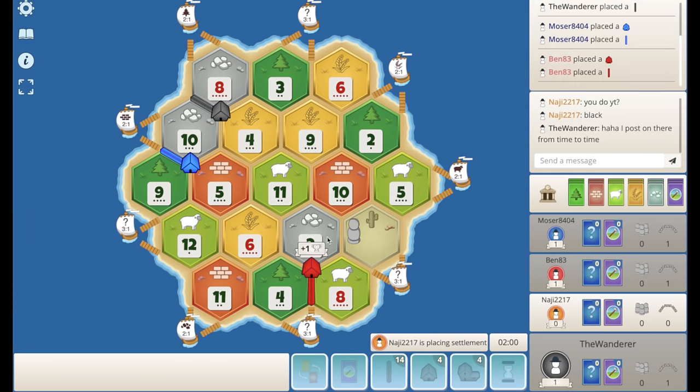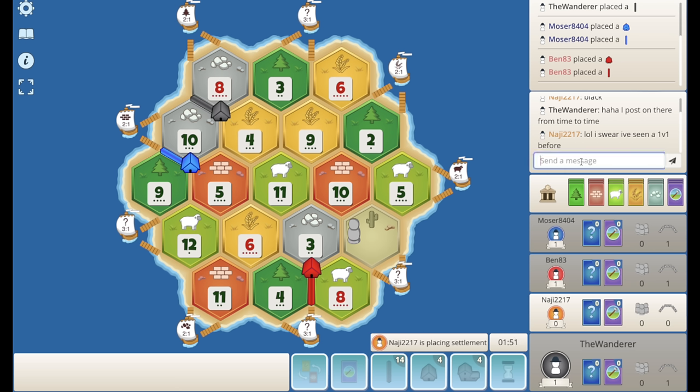Red takes the 8-4-3, so all the ore's gone. There's something around this 3-for-1 for orange, but what do you take here as orange? It's so hard — that could have been me.